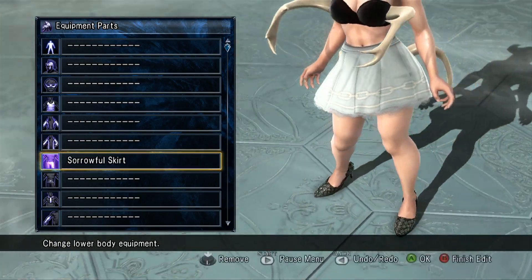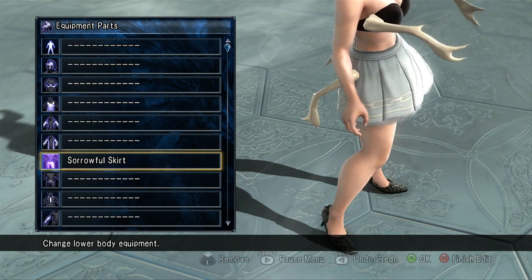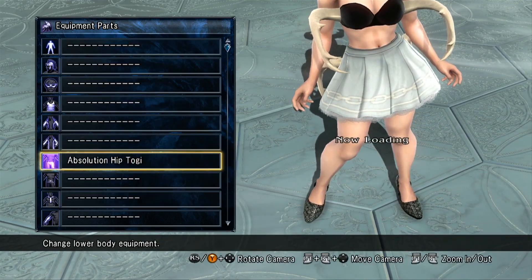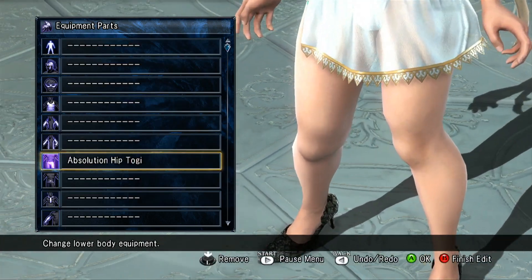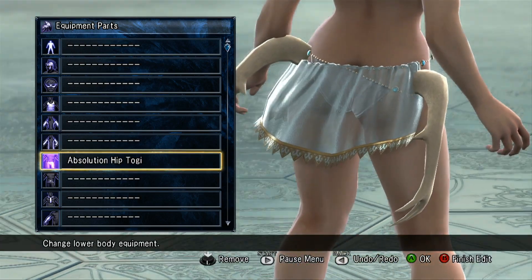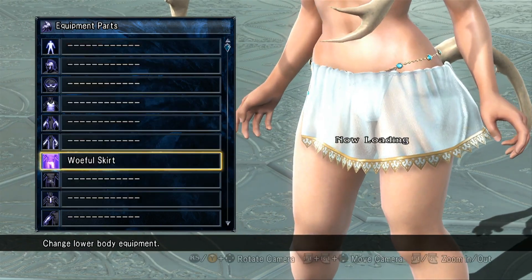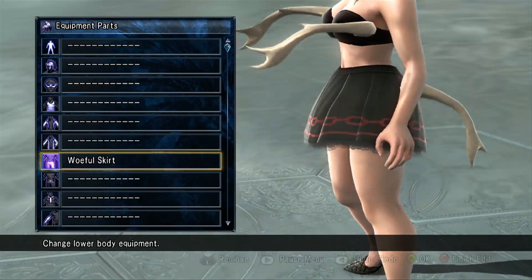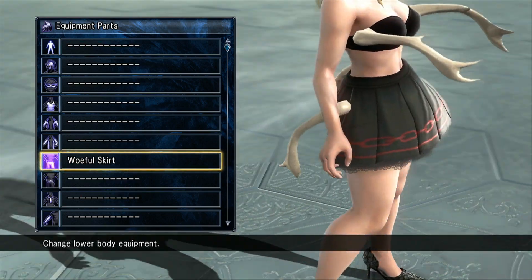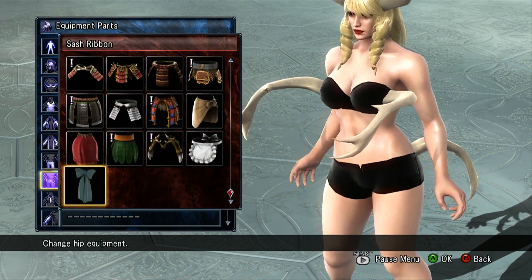For lower body for women, you get the Sorrowful Skirt, the Absolution Hip Togi — a sexy see-through piece that a lot of us enjoy — and the Woeful Skirt.